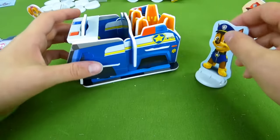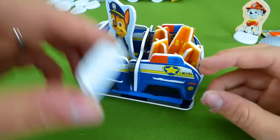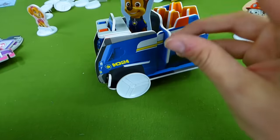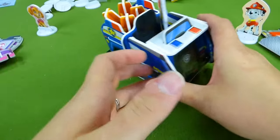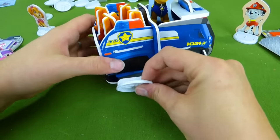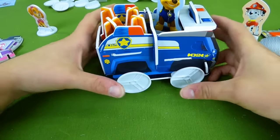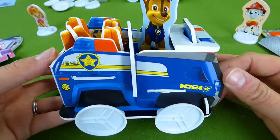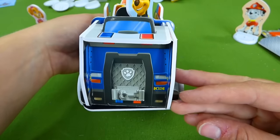We need our Chase pup to drive, and we need wheels. Chase is on the case - he's ready to help out Ryder, Rubble, Marshall, and Skye. We've got a police cruiser and we built it all by ourselves.